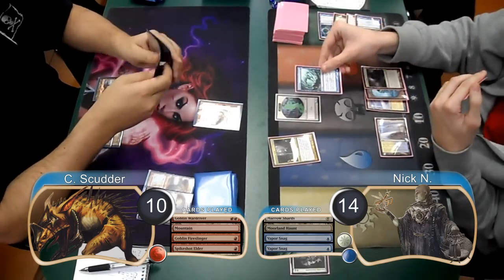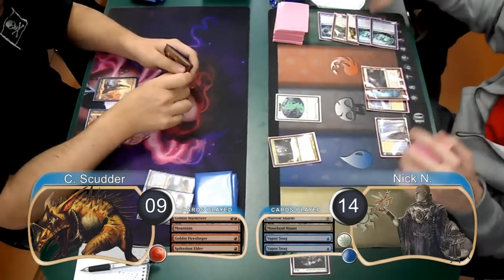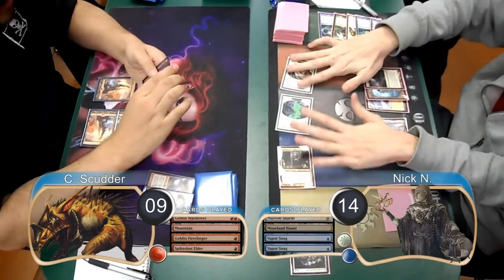Then on his turn, he used another Vapor Snag to bounce the Fireslinger and drop Scudder to 9. He then attacked with a team, dropping Scudder to 2.